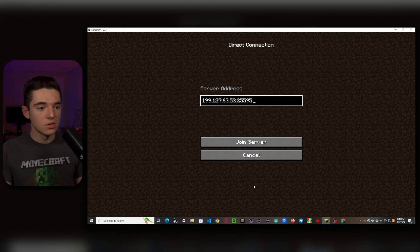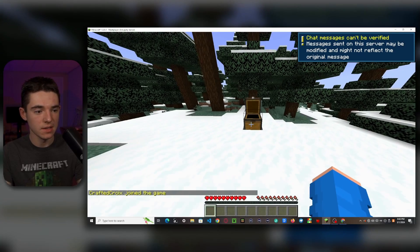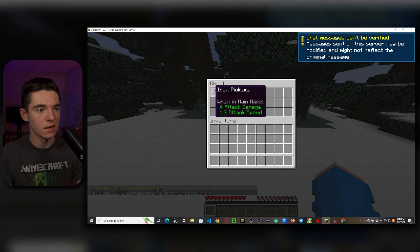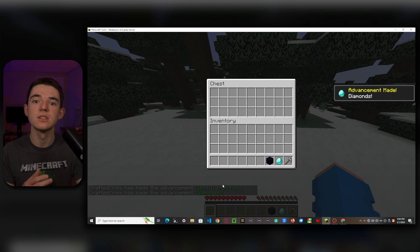Once the server is back up, join it and put the relevant items back. If we revoke our advancements and grab the items again, the other advancements still work — but the Ice Bucket Challenge one doesn't show up because it's been specifically disabled.